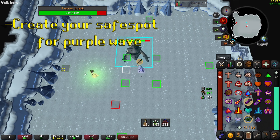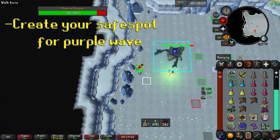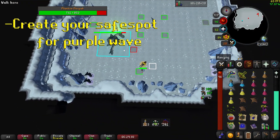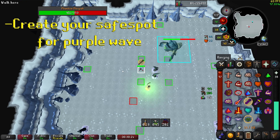The second mechanic we will look into is how to create your own safe spot for when you soul split, just to make it more on the safe side. It's also possible to completely skip the soul split phase if you're using a T-Bow — not impossible with both, but really hard to achieve.